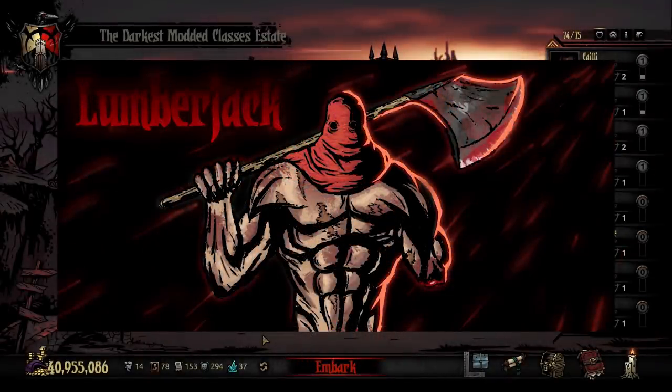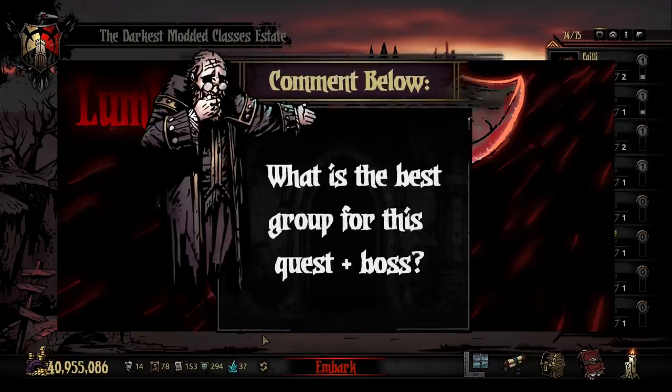And that is basically it — a fairly straightforward and fun champion weald boss, something a little different. Sorry Seal that I couldn't get this out before Halloween. Let me know in the comments below what you think the best group comp is against a champion weald boss like this one with multiple turns and AoE damage. I'll have a link to download the Lumberjack just below the video. Remember that as long as you're playing on PC, it is quite easy to install mods through the Steam Workshop.